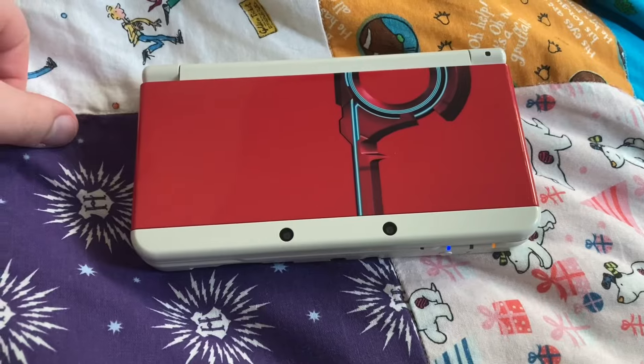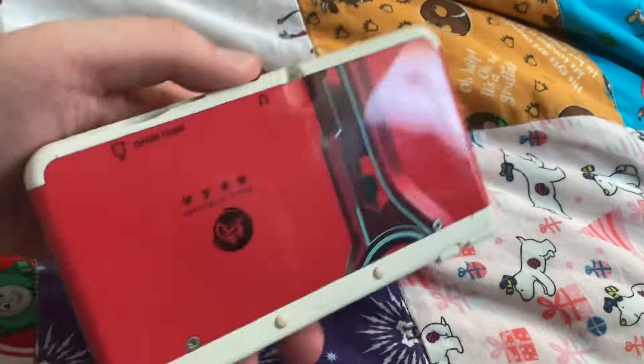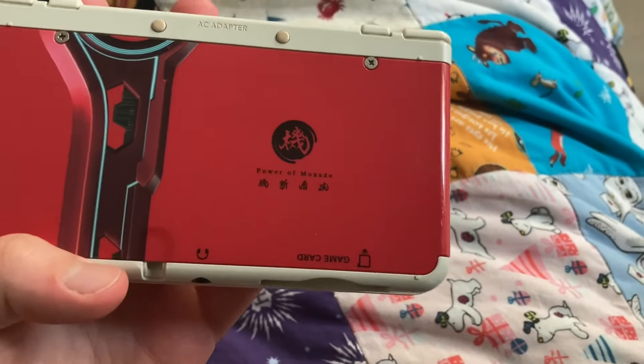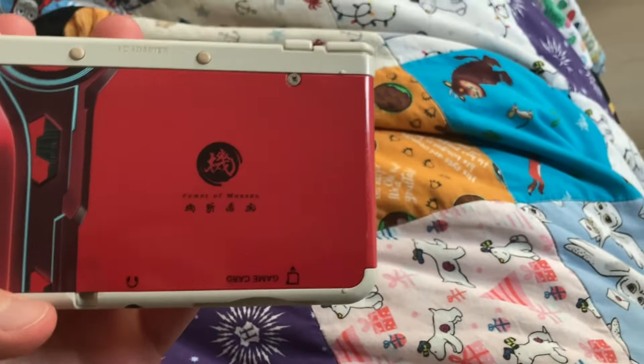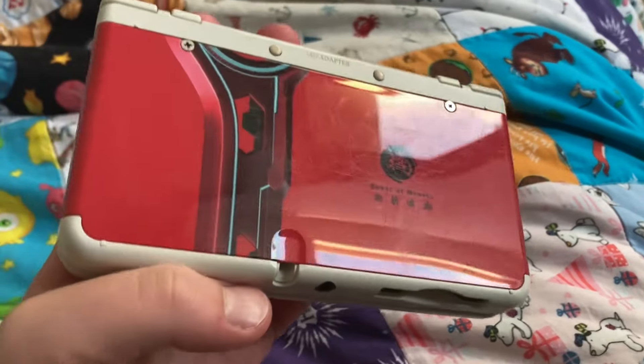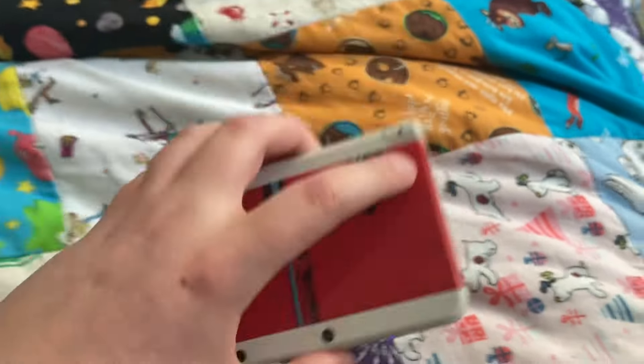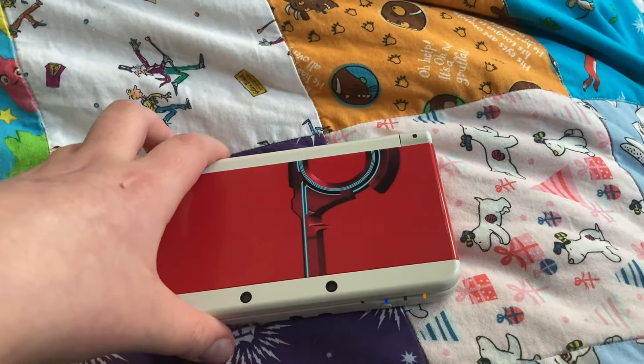If you're wondering, these are the cover plates I have on. I don't know what game this is from — it says 'Power of Bonadu' on it with some lettering I can't read. From what I can tell it looks like Metroid, but I'm not entirely sure.